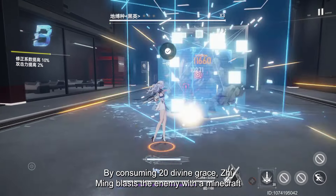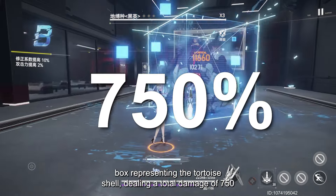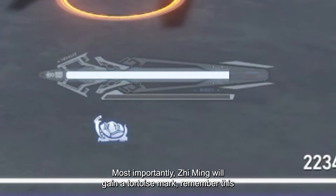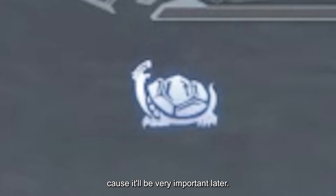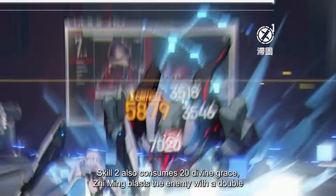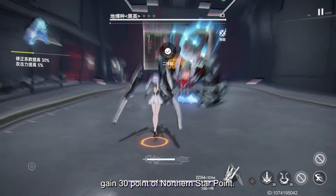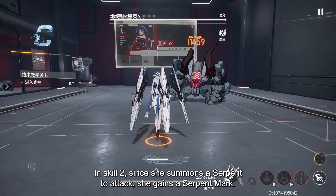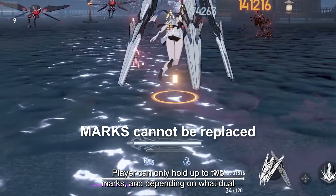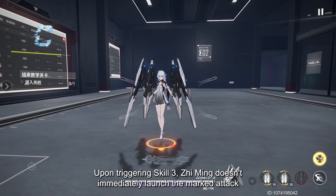Skill 1: by consuming 20 Divine Grace, Ziming blasts the enemy with a box representing the tortoise shell, dealing 750% total damage and gaining 30 North Star Points. Most importantly, Ziming will gain a Tortoise Mark — remember this, it will be very important later. Skill 2 also consumes 20 Divine Grace. Ziming blasts the enemy with a Dual Serpent striking down, dealing the same amount of damage as Skill 1 and gaining 30 North Star Points. Since she summons a serpent to attack, she gains a Serpent Mark. The player can only hold up to 2 marks.